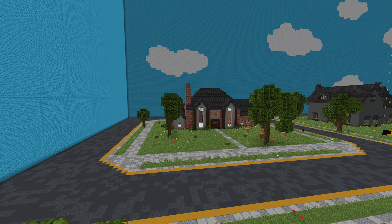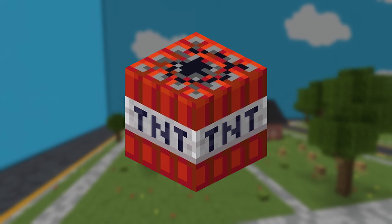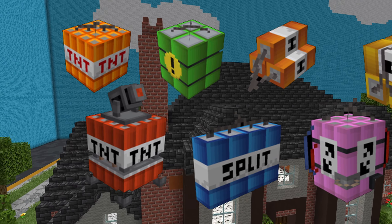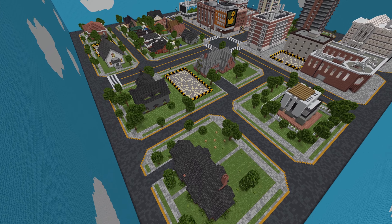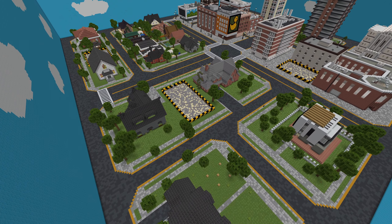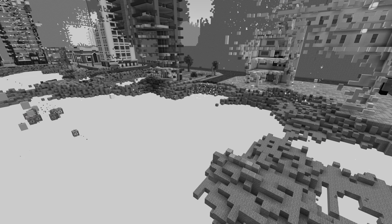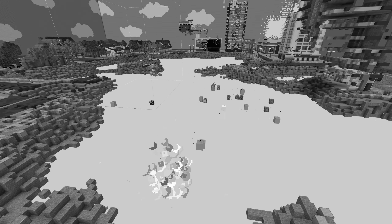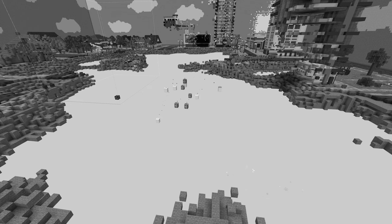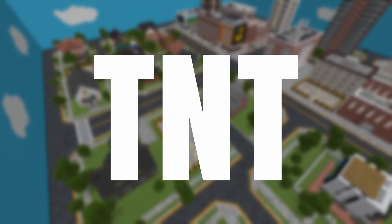Picture this: a humble Minecraft house, standing tall and unsuspecting. We're starting with the classic TNT and then progressively escalating through a series of OP TNTs, each more powerful than the last. But hold on to your diamond helmets because we are not stopping at just one house — we are turning up the heat until we reach a whole city, complete with buildings, streets, and parks. It's a spectacle of destruction you don't want to miss. So sit back, relax, and get ready to witness the explosive power of our OP TNT add-on.